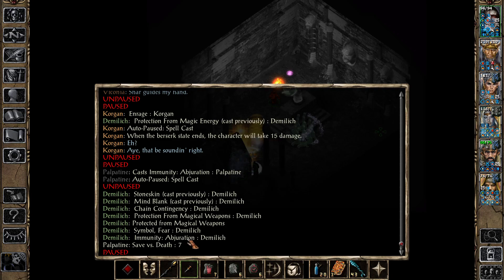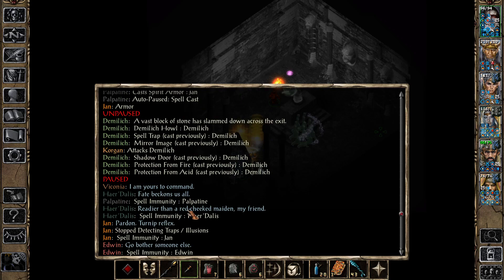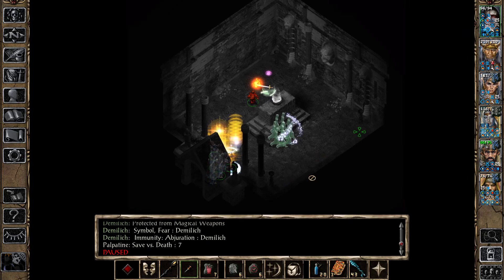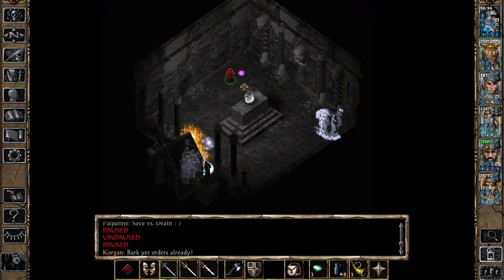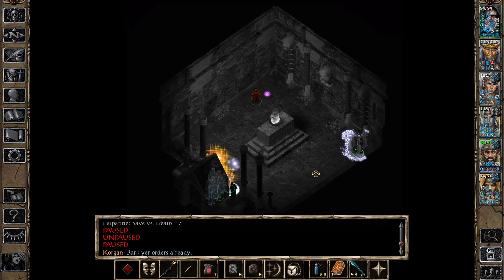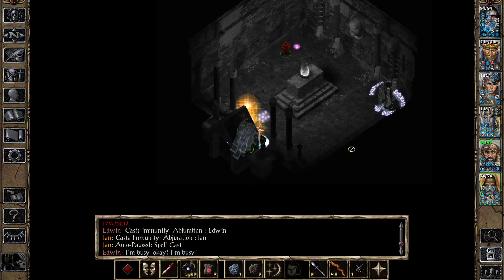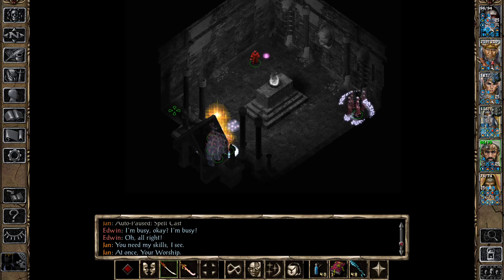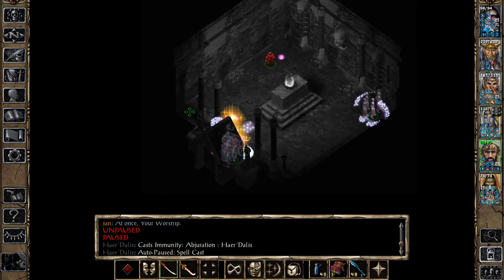So if I want to hit him, I need to remove spell trap and remove immunity to abjuration. He does not have a spell shield though, so maybe a single spell strike would be enough. He's not showing himself. I'm gonna try to cast a planetar here, or just wait for him to show himself. Edwin, you go over here; Jan, you go over there — I want to spread out my party.